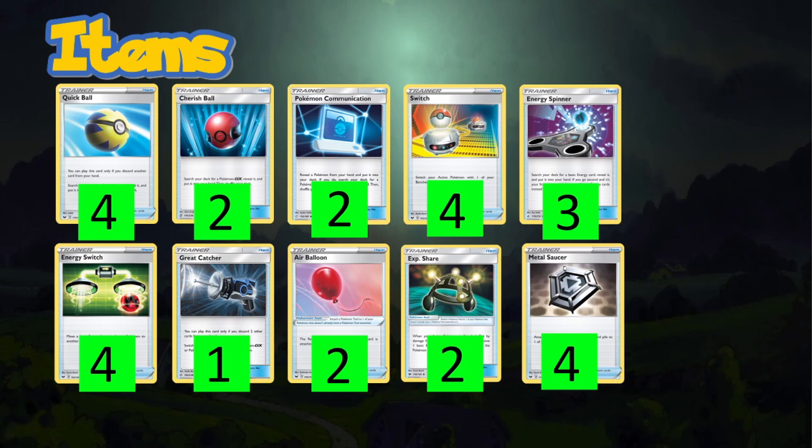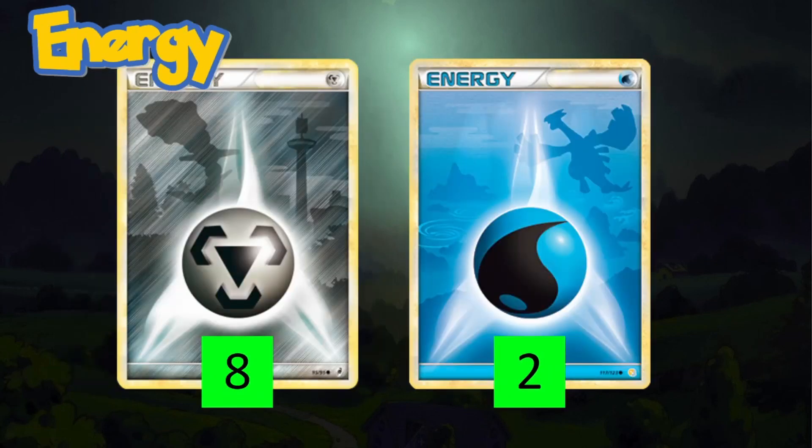We round out the deck with four Metal Saucers — it's a Metal-type deck, so why not? Then eight Metal energies and two Water energies, which is the standard ADP count. Corviknight attacks for the same amount of energy as Zacian, so this should be enough energy for the deck.